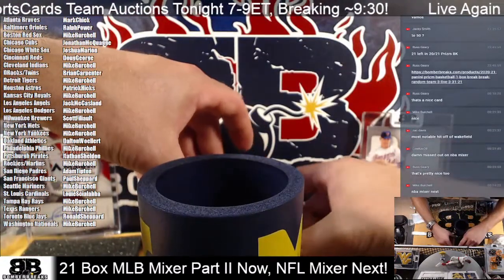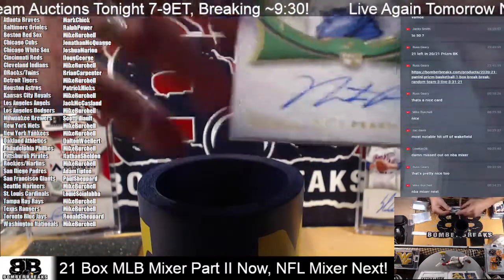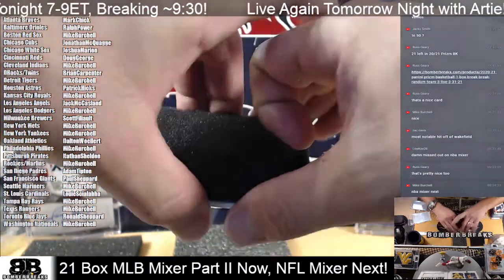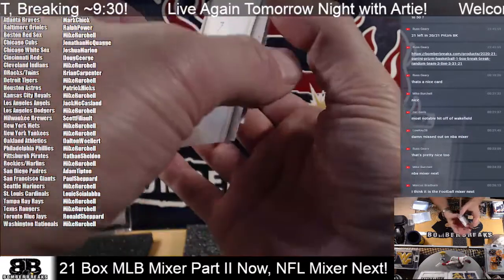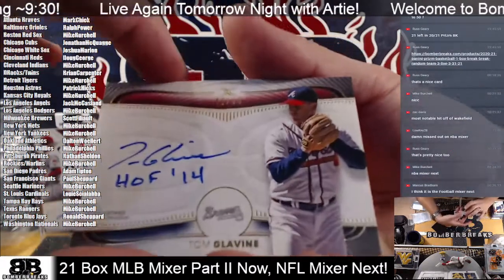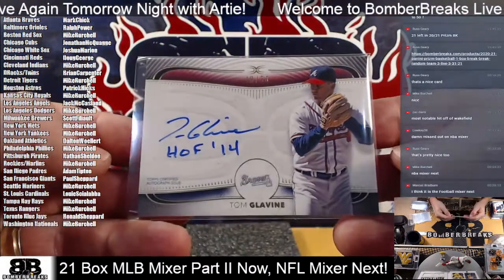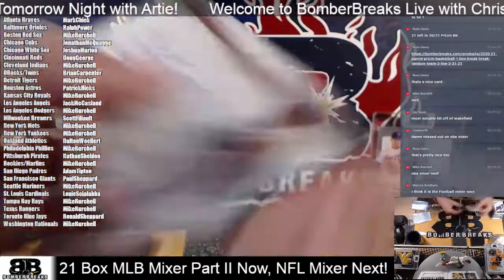There's still two left. Another rookie — Nate Pearson for Toronto. Ronald has that one. And the last one — still has the Definitive paper on it. Last card, little break guys. Tommy Glavine, Hall of Fame 2014. Southpaw, 40 of 50 — there he is in the top with the inscription. So Glavine of the Braves.